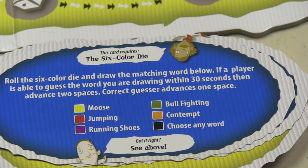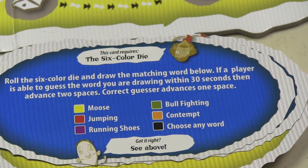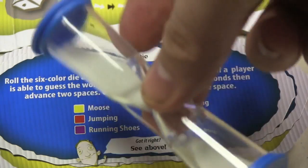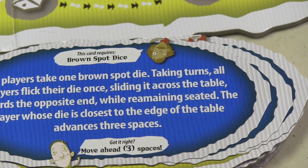Or you roll the six-colored side of the die and draw the matching word on a piece of paper — a pencil and pad are included. If a player guesses the word you're drawing within 30 seconds, you advance two spaces; the correct guesser also goes forward one space. Action Land also has cards like: everyone takes a brown spot die and flicks it across the table — whoever gets closest without falling off wins.